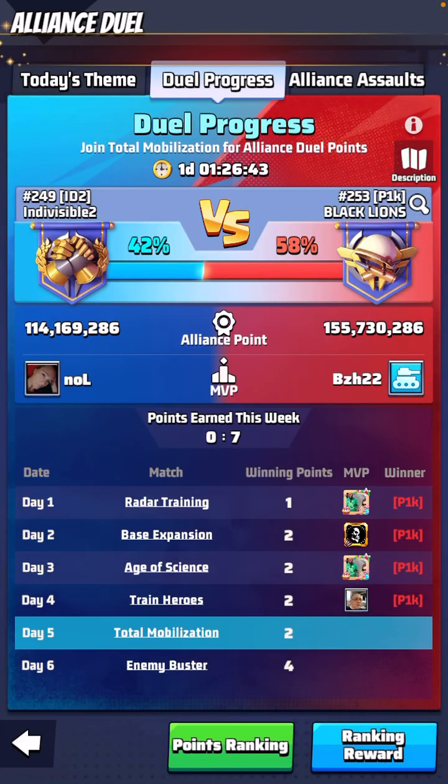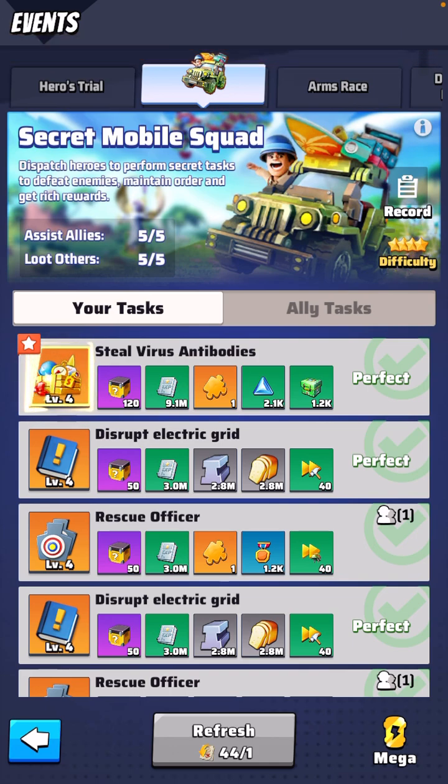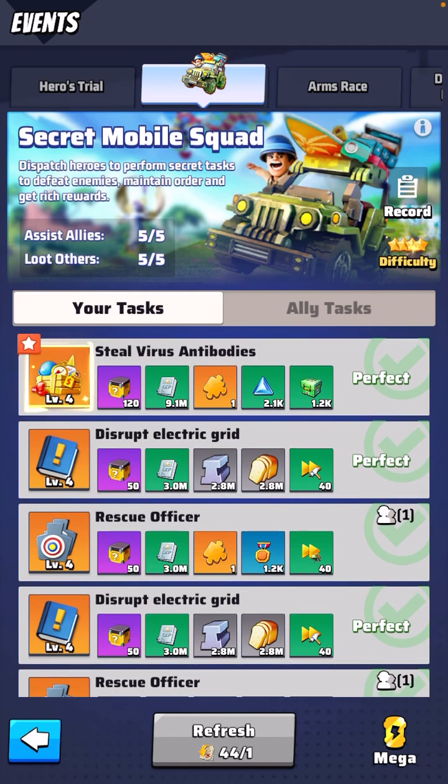Next: perform one legendary secret task. When you go to the events and then to Secret Mobile Squad, sometimes you might start with four. You look for these colors — you see all the orange and yellow on the left side and purple or blue further down. At the very bottom where it says refresh — I have 44 of those. When the new day starts, if you have orange or yellow ones already, go ahead and dispatch your units toward those first. Don't refresh something that's already orange — claim it and get those out of the way.